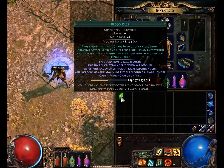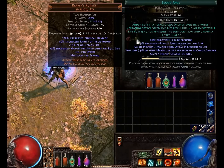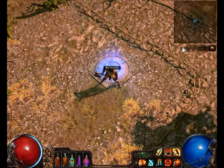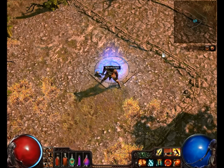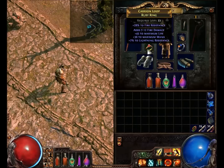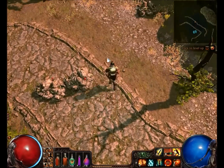Gain a Frenzy charge on kill. Anybody that's going to be using Discharge or anything like that, this is a great skill to use to farm your Frenzy charges. Same with Flicker Strike or anything that uses Frenzy charges. You don't need to have it supported by anything unless you want the duration up, which isn't a big deal. You can even socket this in one of the ring sockets to lower the chaos damage to yourself.